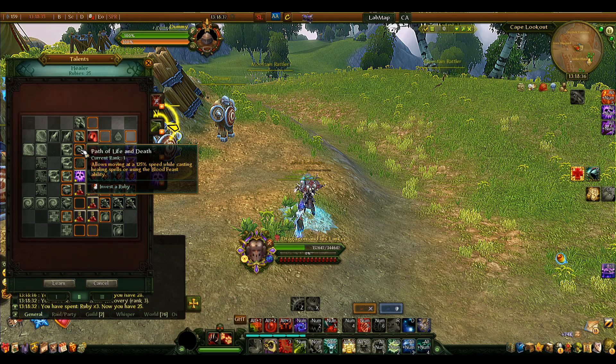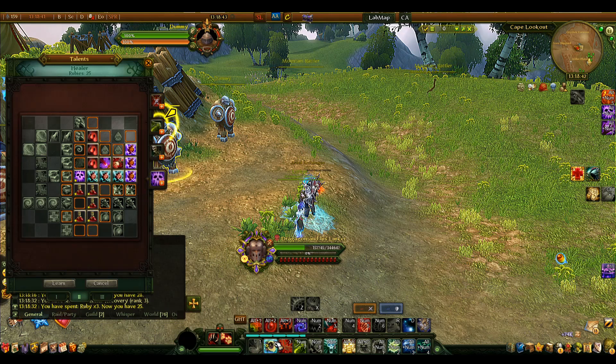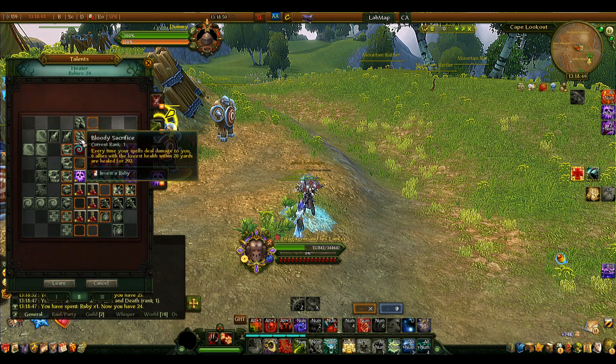Path of Life and Death increases your movement speed by a significant amount while channeling Dark Renewal, Blade of Mending, or Bloodstream. This is particularly useful for avoiding ground circles while continuing to heal.